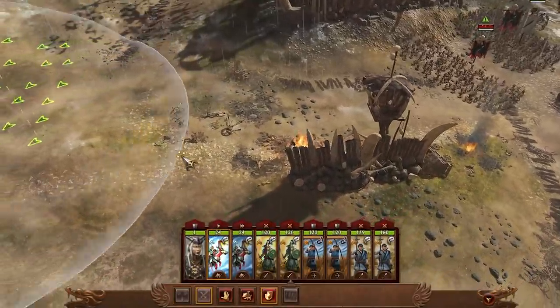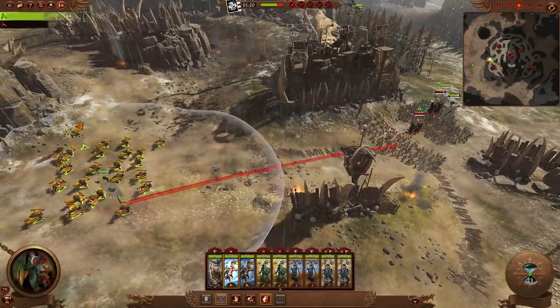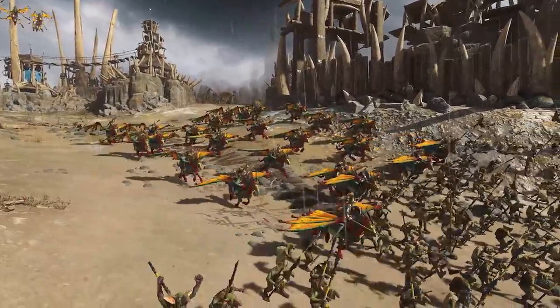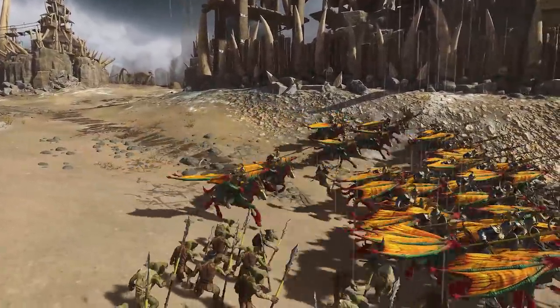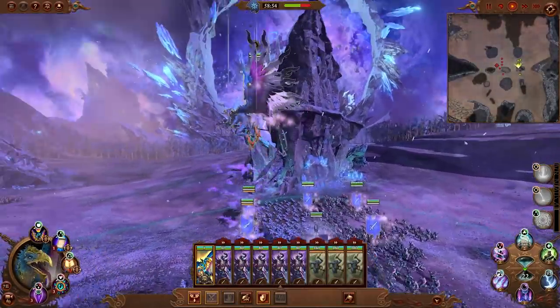Soar over your foe with your flying horses, land and charge their flanks for greater impact and damage. To launch your units back into the air again, they will need to be out of combat for several seconds, so plan your maneuvers carefully.